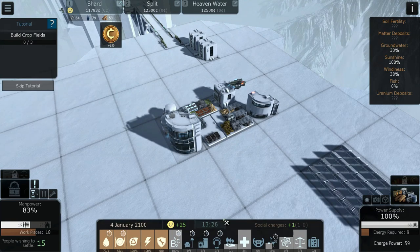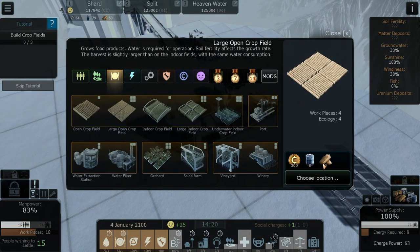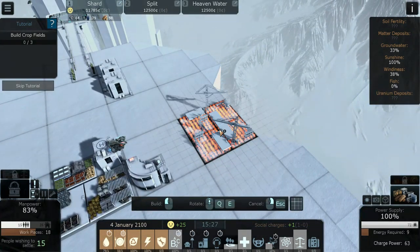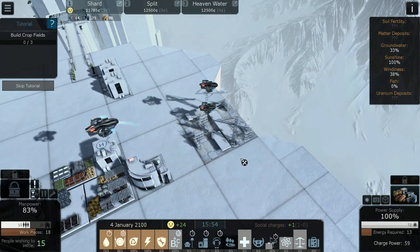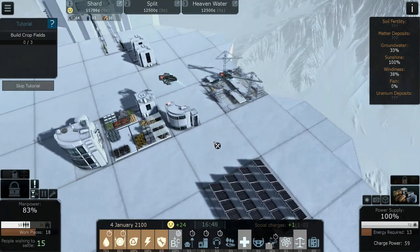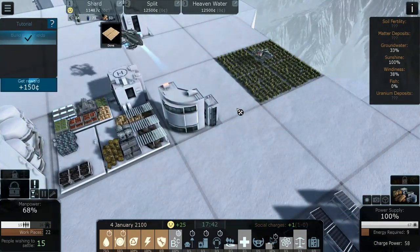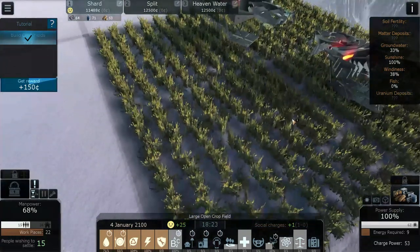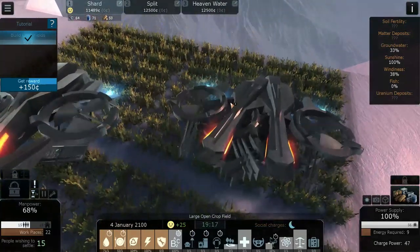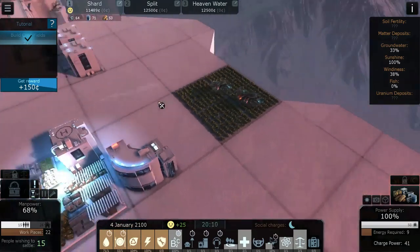Next we're building a crop field. Crop fields do better when built on the cliff edge, so let's build this over there. Now we've got some water, and our people need some food. Construction completed, objective completed. Look at how beautifully detailed that is. As I said, no real groundbreaking new city builder mechanics, but the visuals are stunning.